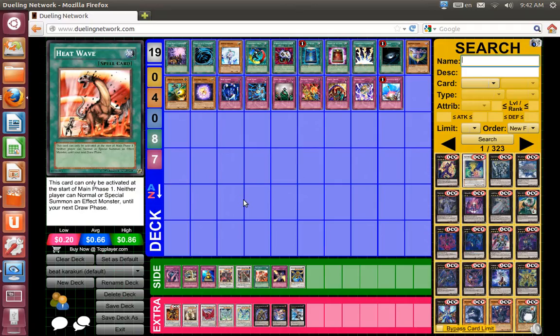Since he plays Heat Wave and sets up his field for next turn, he can OTK. That's a really great concept — it makes the deck pretty strong. Without Heat Wave and Trap Stun it's a lot easier, but Heat Wave and Trap Stun together just make it a lot harder.